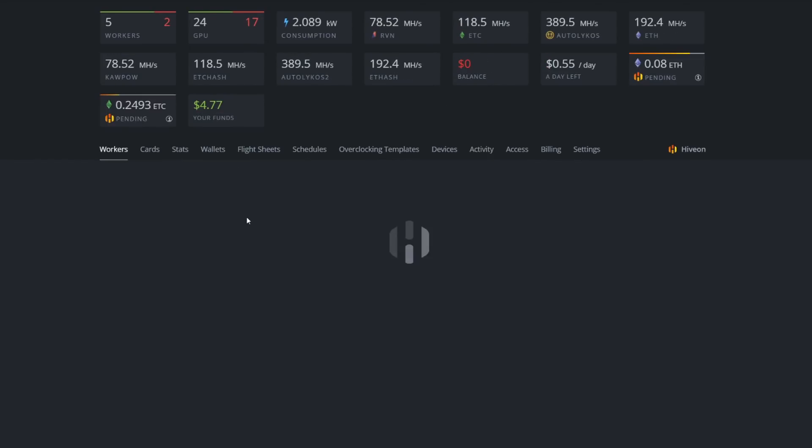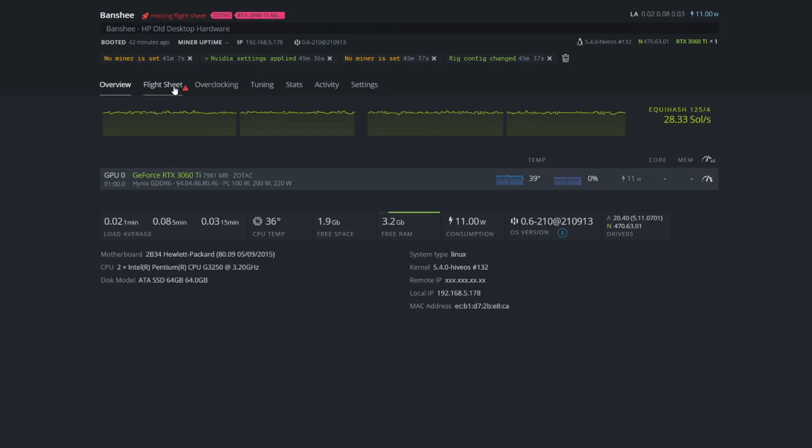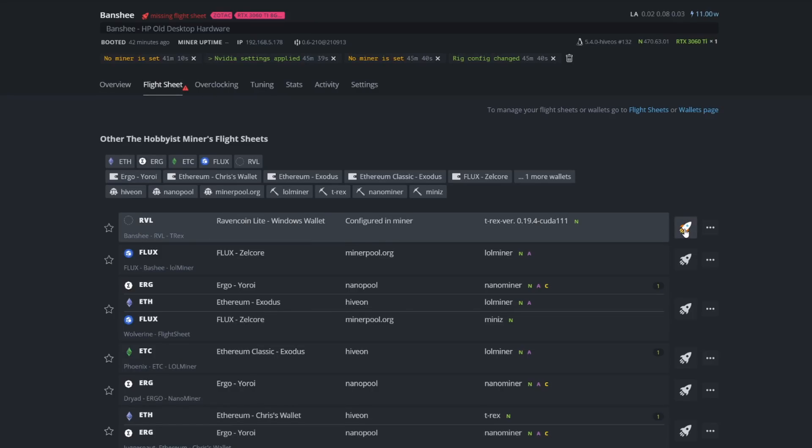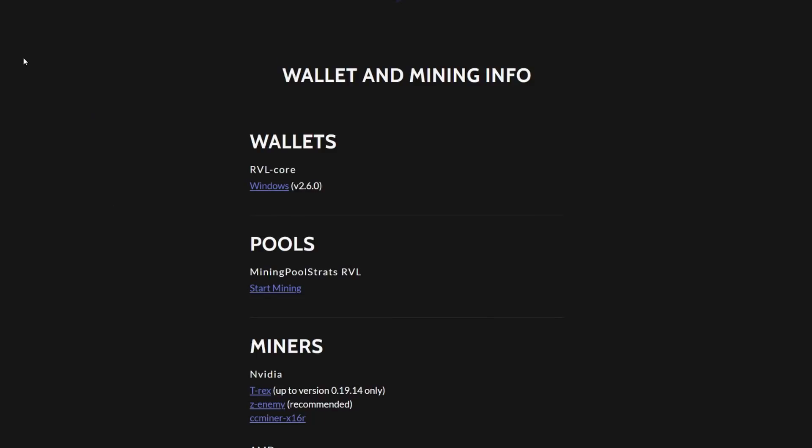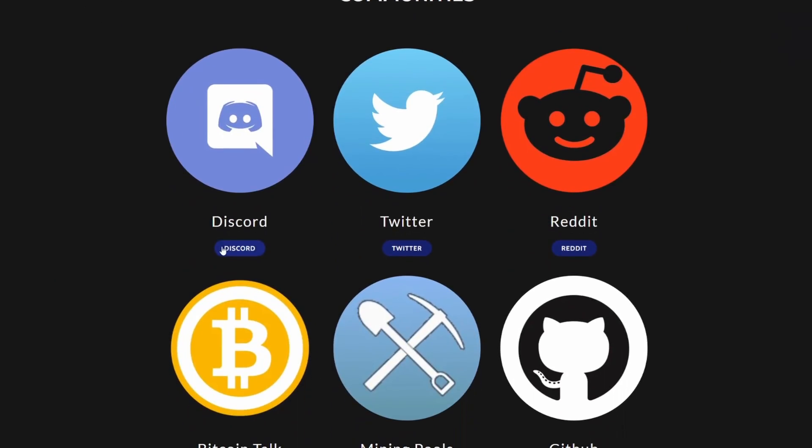Let's go to our workers, go to our Banshee rig, apply the flight sheet, and there it is — RVL. Send that sucker to the moon! Without any overclock settings right now, we are mining Raven Coin Light at 25.26 megahash. Now it comes down to overclock settings, and honestly I have no clue what to do with core and memory on this. This is a new coin, new algorithm — no presets, no forums out there with details.